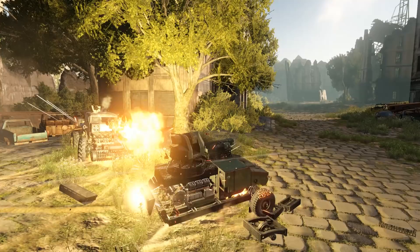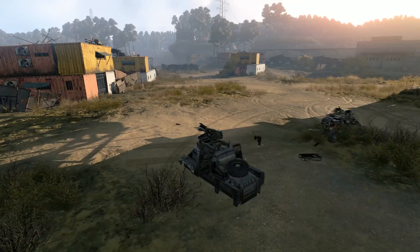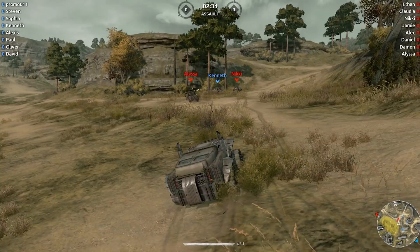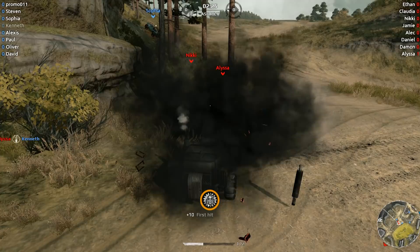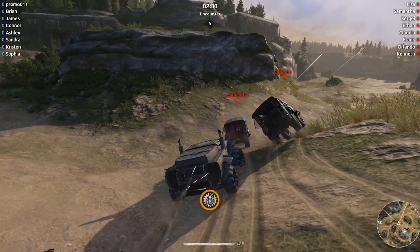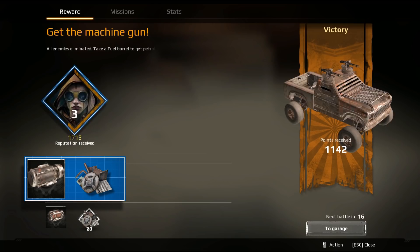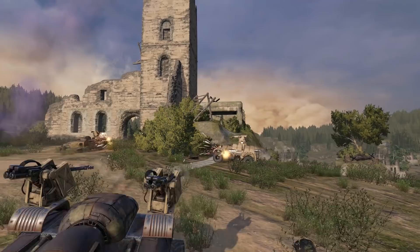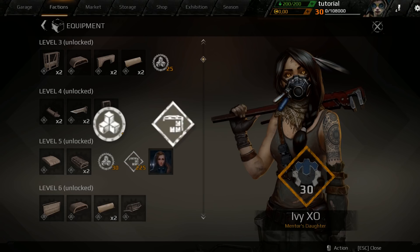If the battle is going really bad for you, and you cannot move or fight back, you always have one last trick up your sleeve. By holding down Backspace, you can initiate a self-destruct mechanism of your car. The ensuing explosion can seriously harm and even destroy all foes around you. Once the battle is over, you will see what loot you've got, and also your progress bar, which shows how long you've got left until the next level. Leveling up is critically important — each few levels your storage size will increase, your vehicle part limit as well, while factions will give you new armor parts.